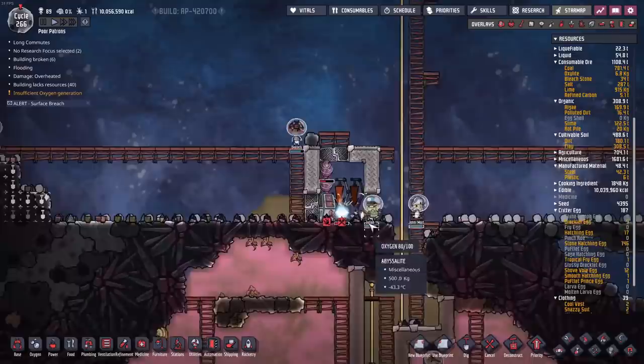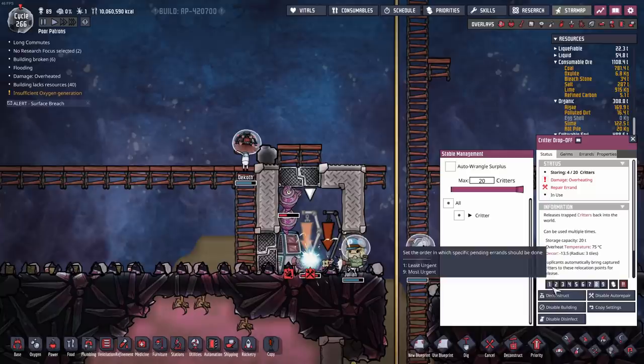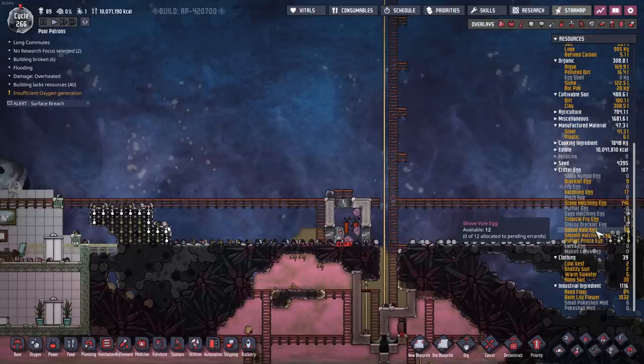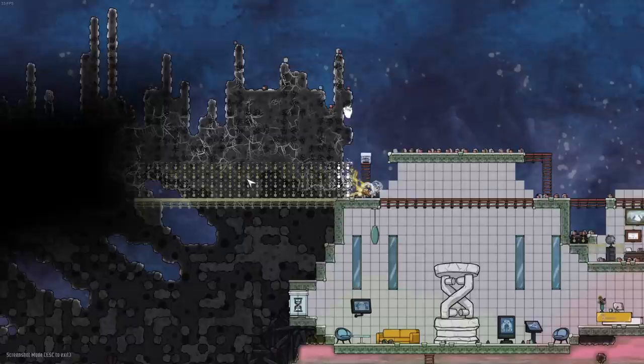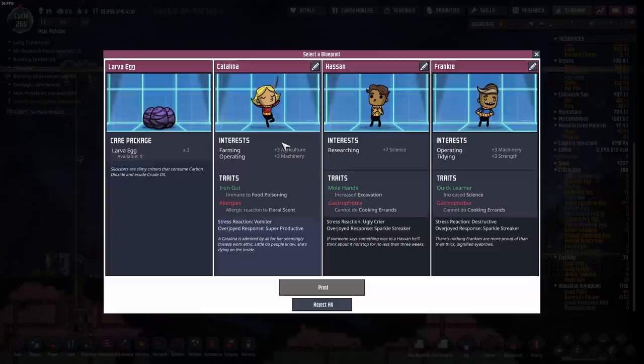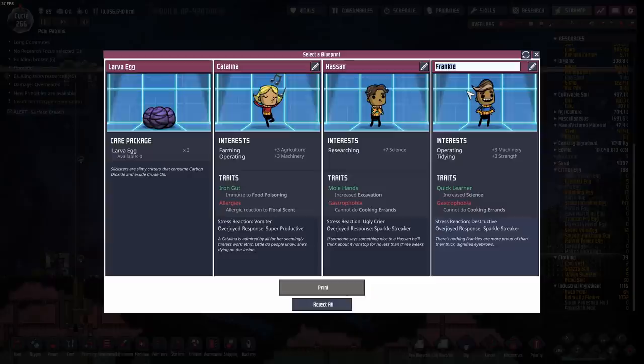We want to start farming shovels as soon as possible. This earlier enclosure was made out of the wrong material and instantly overheated - this new one should be fine at least for a while. We have 12 shovel eggs and three live ones in there, though I don't think they're going to reproduce - they're too old. Hopefully once we get through this side we'll find a few more eggs. Fifteen would be ideal. But first, let's print a new duplicate - machinery, strength, and quick learner: say hello to Chris Brinker, duplicate patron 90.